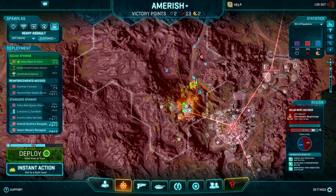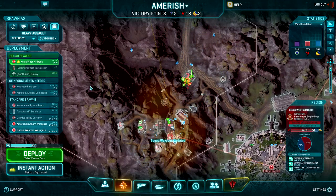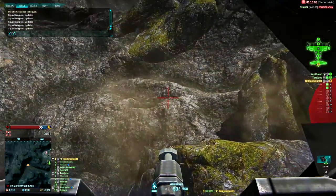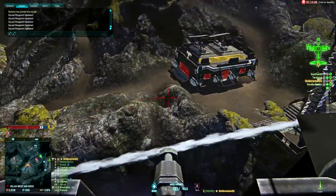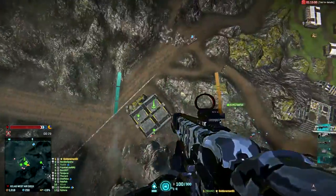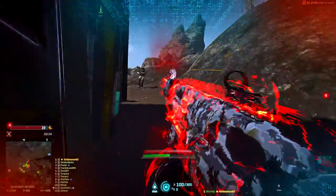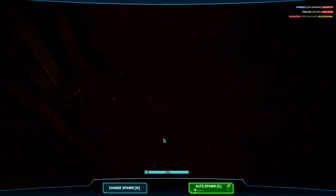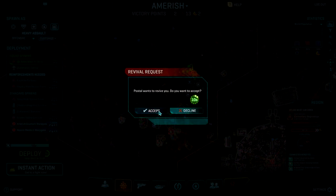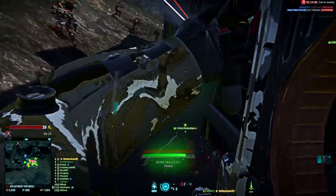Alright, we now have some tank support. If you're dead, redeploy Galaxy — we're going to drop over on squad A point. Everybody out, out we go. Let's move in, throw grenades in. Alright, let's try to box them. I saw two tank mines on the Sunderer — blow them up.